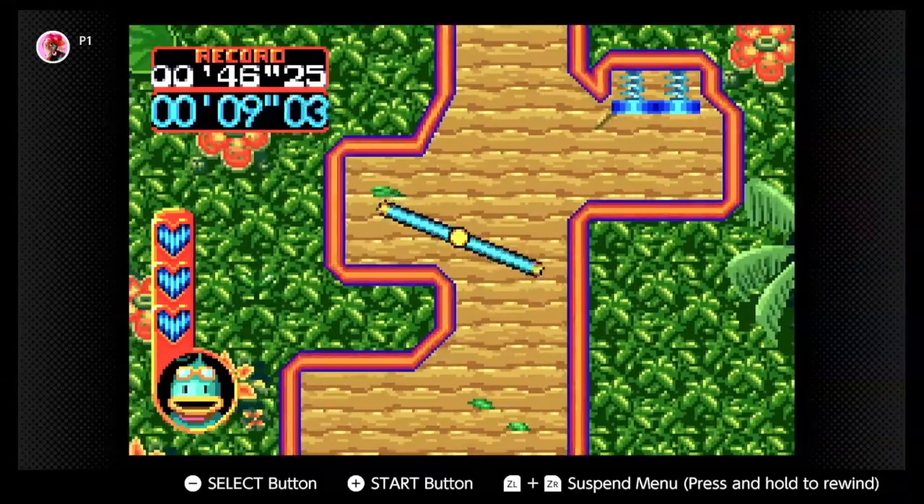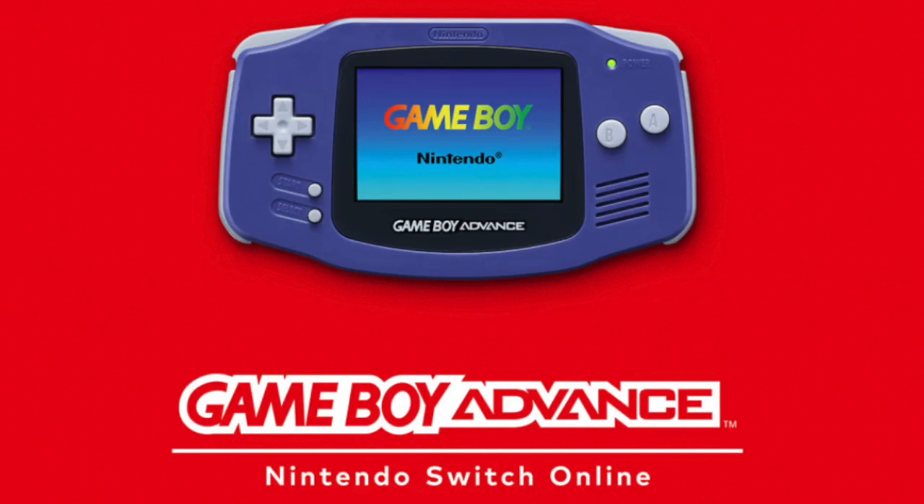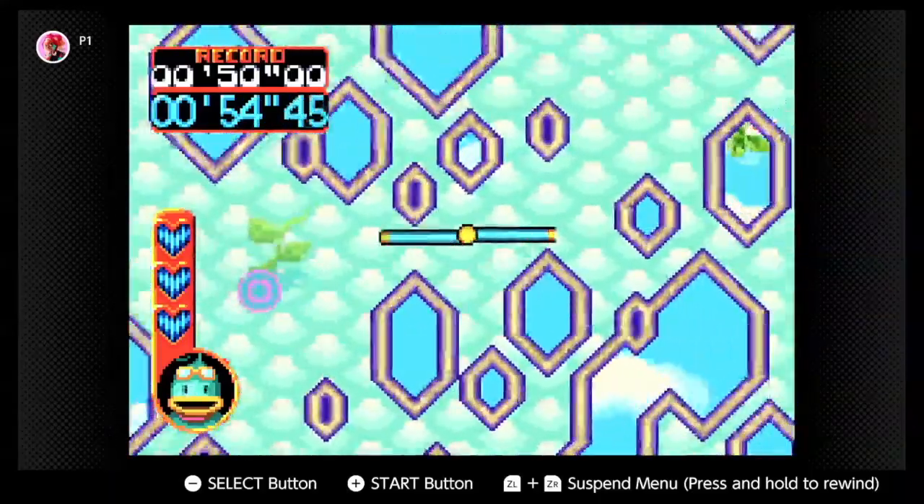Kuru Kuru Kururin is a game that came out all the way back in 2001 for the Game Boy Advance, and it's a game that we never got to experience here — except for a couple months ago when Nintendo finally brought it over to the west by putting it on the Nintendo Switch Online Expansion Pass GBA service. Now we can play it, finally translated into English, and it was such a great time. Let's get started with my retro review of Kuru Kuru Kururin.